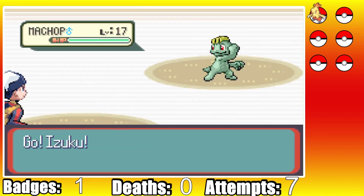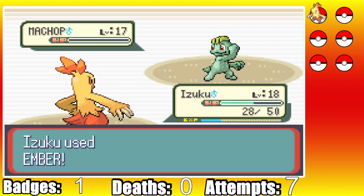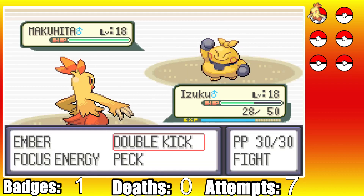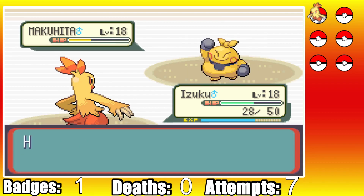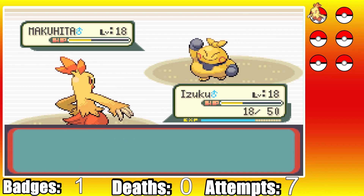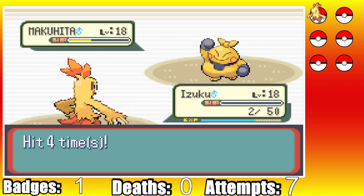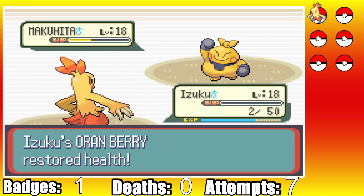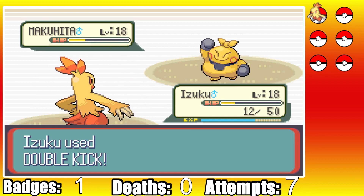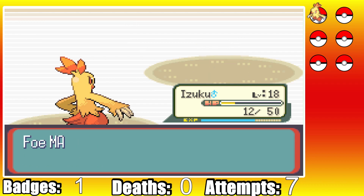Brawly starts with Machop, which takes a Peck quite comfortably as it sets up a Bulk Up. I go for Ember since Machop now has a defense boost, but it doesn't do enough as Machop lands a Karate Chop doing just under 50%, and one last Ember takes it out. Brawly brings out his Makuhita as we smack it with Double Kick doing really good damage. He hits Arm Thrust 1, 2, crits on the 3rd, and the 4th leaves Izuku on 2 HP - but another Double Kick clutches out our 2nd badge. Another really clutch gym fight!